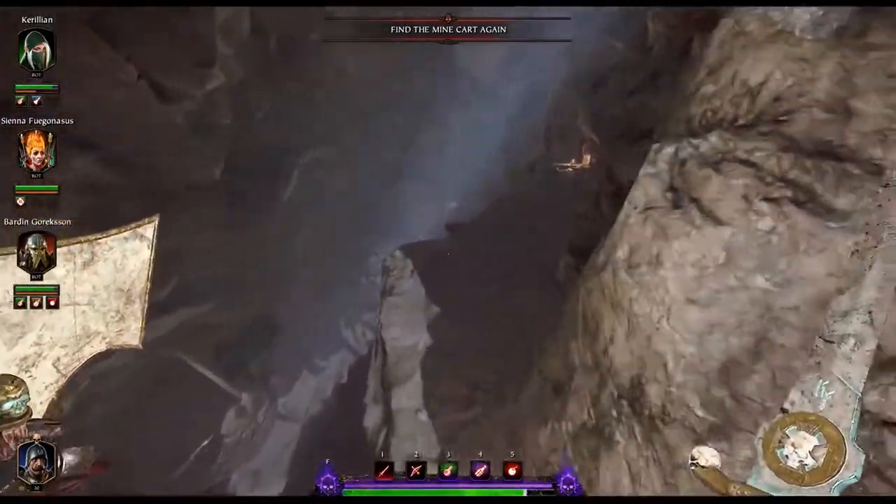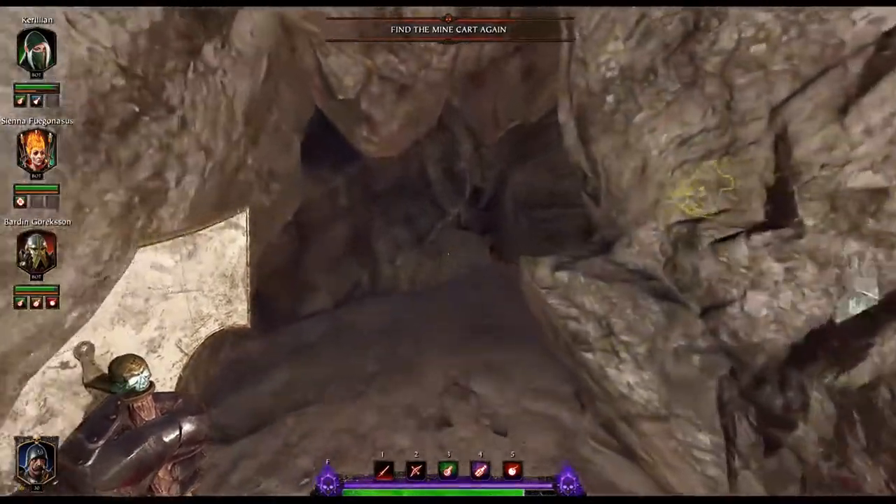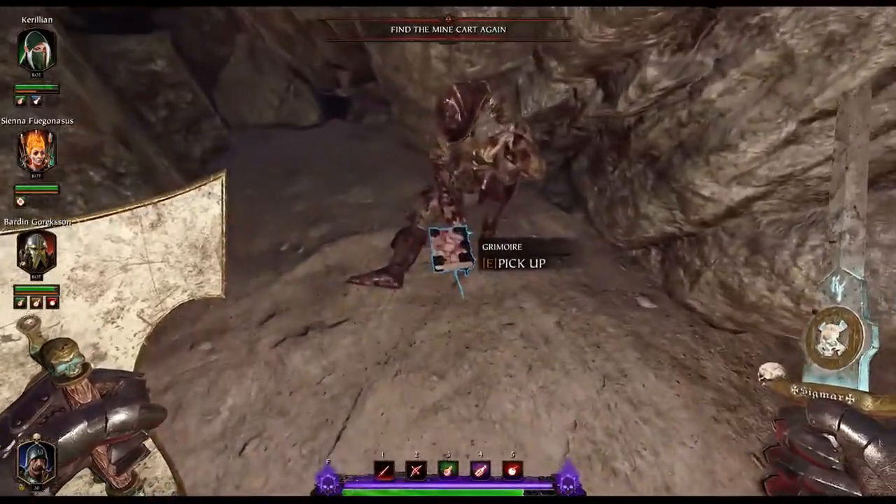They're really easy to jump up — you don't have to throw yourself into open air like I did. You're in no danger of falling if you go over those rocks. Right here, as soon as you jump across, there'll be a little cave on the side with your second grimoire inside.